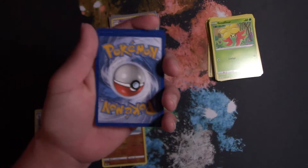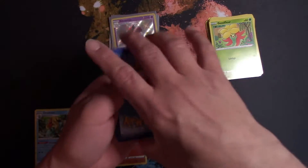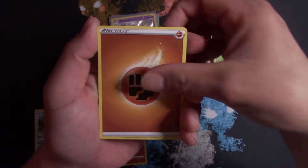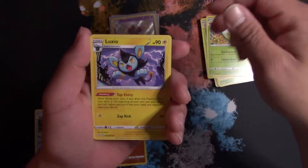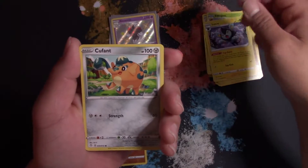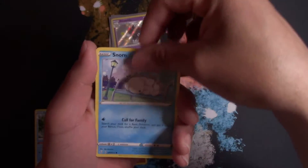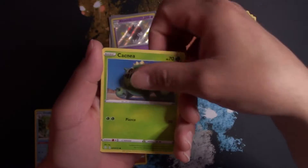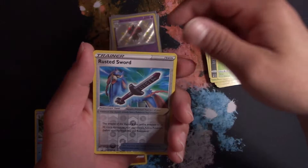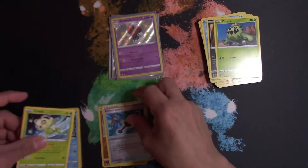Code card — one, two, three, four. Energy, Dartrix, Eldegoss, Luxio, Cufant, Glossifleur, Snom, Coughing, Cacnea. Rusted Sword for our reverse holo, going into a Celebi for our rare.